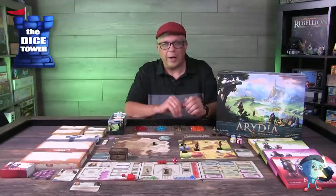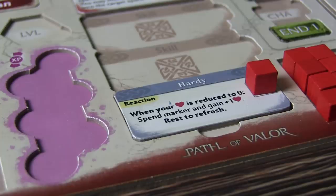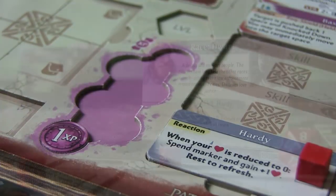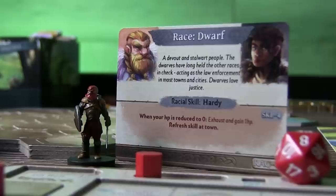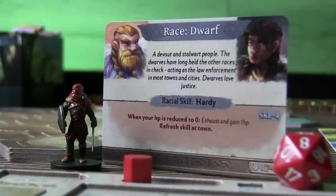There are tokens on this board to track various things for your character. Once you use a stat, you pull the token off. This is also where you track your experience for leveling up. You also have a series of cards — your race card outlines the type of character you're playing, giving some role-playing aid, and provides your starting skill. For the dwarf, that's Hardy.